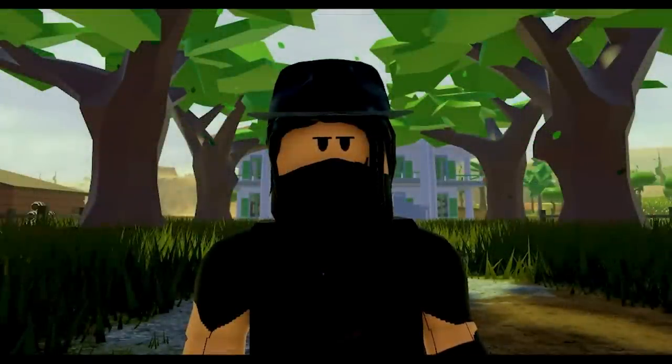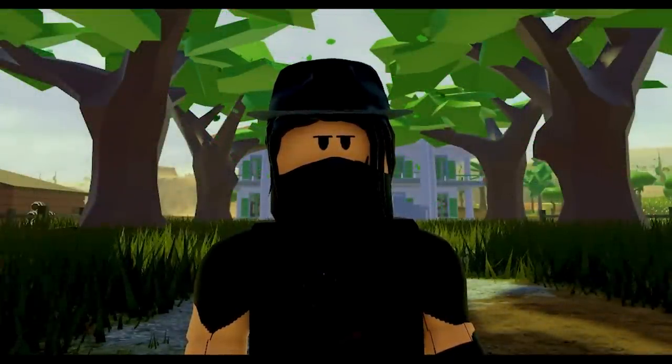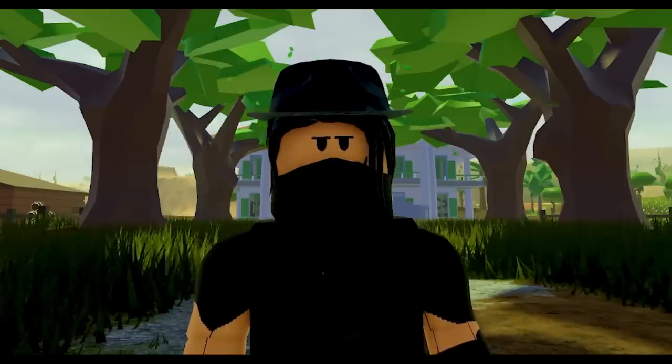Afterwards, get the cult lady's attention by going near her and she will follow you to the rock area where you can easily angle abuse to kill her.